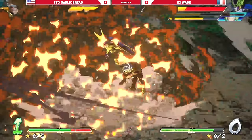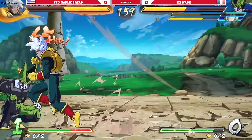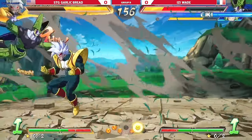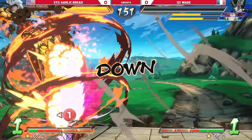Wade already shows that he knows the Baby matchup, he knows what Baby wants to do. Right here Garlic was actually galaxy brain — he faked the command grab, did low-low delay, then just did low-low again. Most likely Wade tried to hit a button to knock him out of the command grab but ended up getting counter hit. That was super smart, and he built a lot of bar off of that.